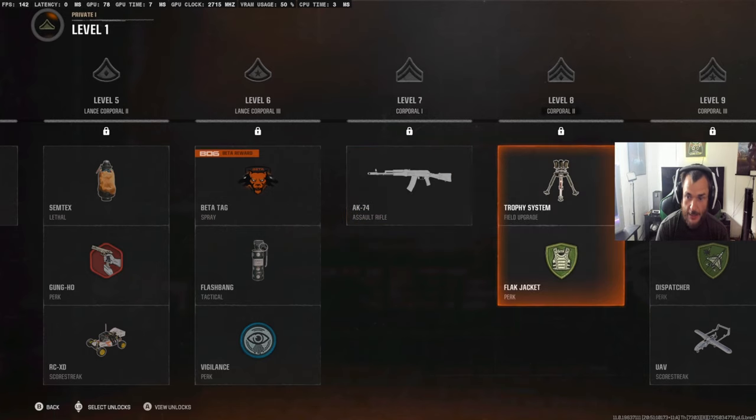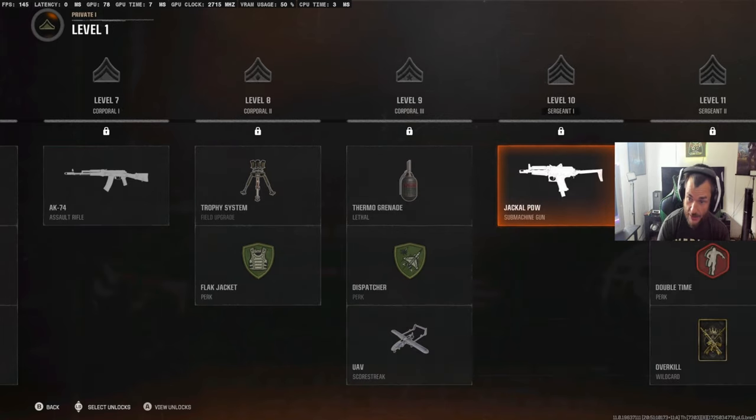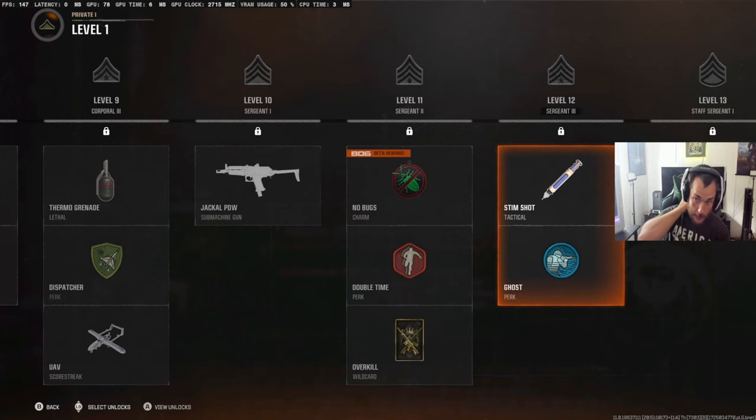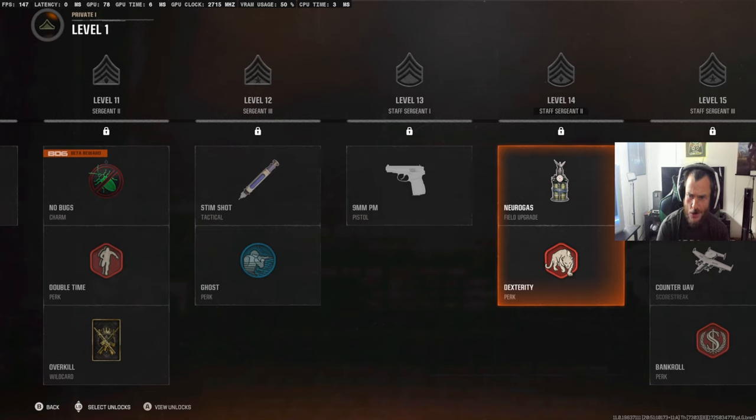Level seven you get the AK. Level eight, unlock the trophy system and flight jacket. Level nine, a thermo grenade — thermite grenade probably — plus a Dispatch perk and the UAV. Level ten, we get the Jack PDW. Level eleven, a charm — a little bug — plus Double Time perk and an Overwatch wild card. Level twelve, a Stim Shot and Ghost. Thirteen is the nine millimeter. Fourteen, we get the Nero gas and the Dexterity perk — I like that Panther on there.